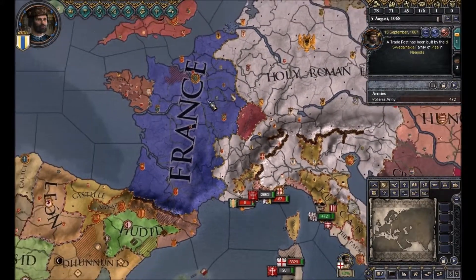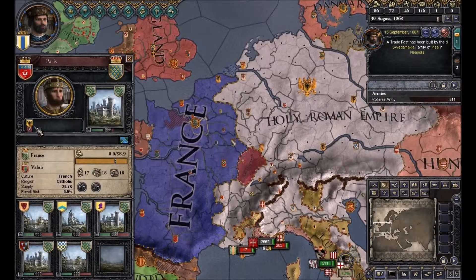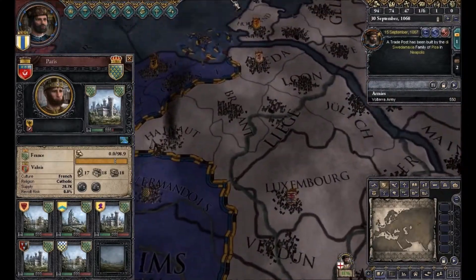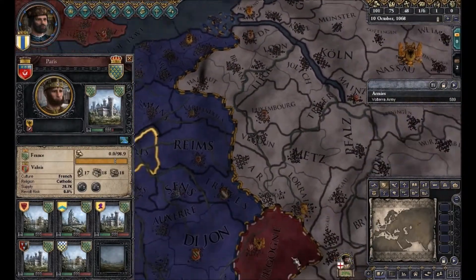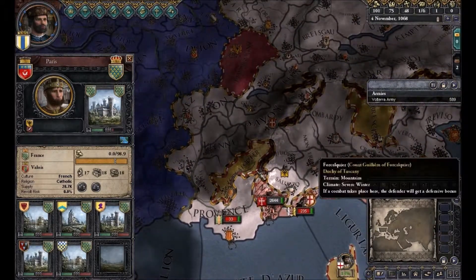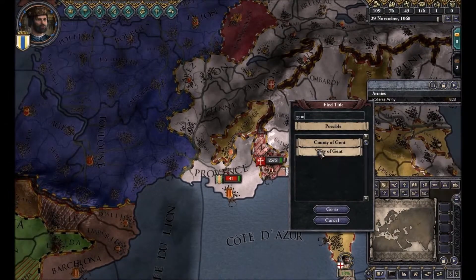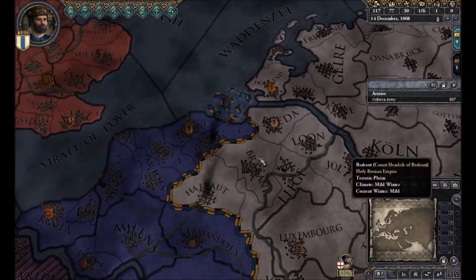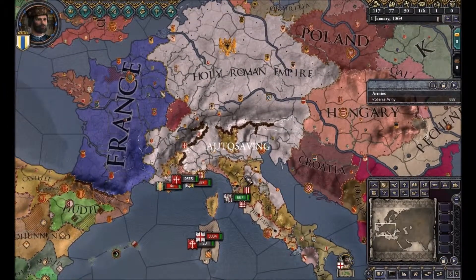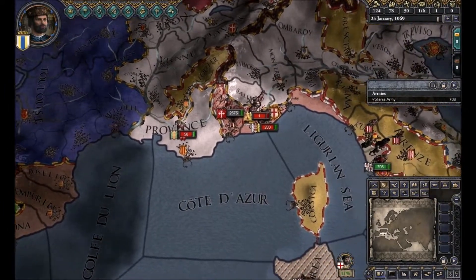The Holy Roman Empire is at war with the French over... the war over Ghent. Ghent is somewhere around here, I think. Let me find the title — the county of Ghent. Oh, there it is, I just didn't see it. It's a bit dark when you're looking at someone else because of the fog of war, as it's called.